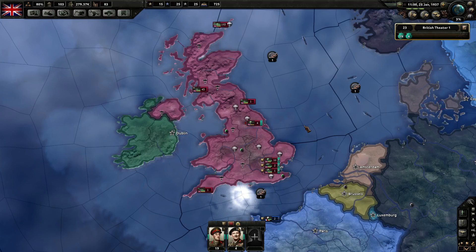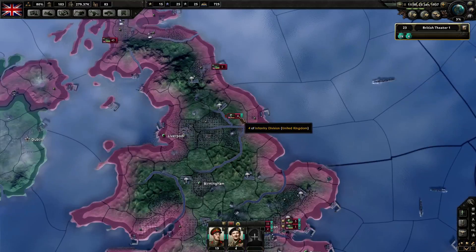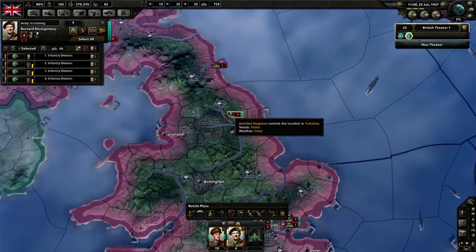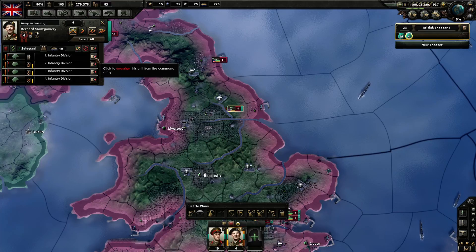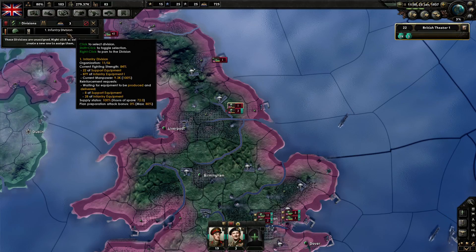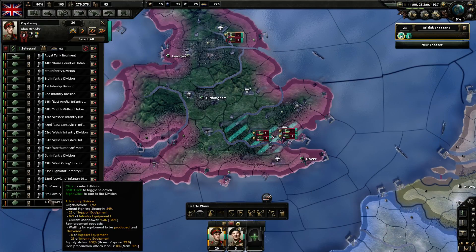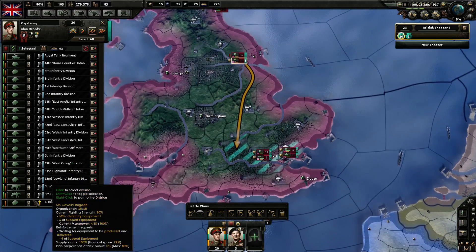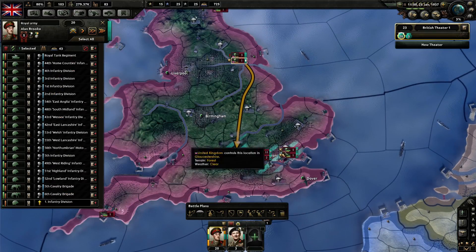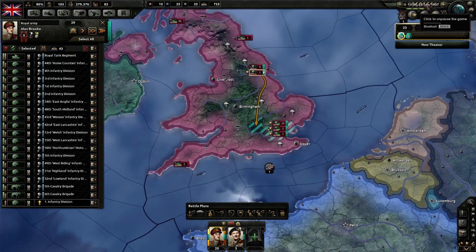The gaming teacher here, welcome back. We're going to continue this let's play — I believe this is Part 6, so we're working our way through it slowly but surely. We're actually getting some divisions being produced, so we're going to unassign these from the training core. We've got an infantry division here and we can put them onto this army. If we place them over here, hopefully we can bring them into the battle plan which I want them to start performing.